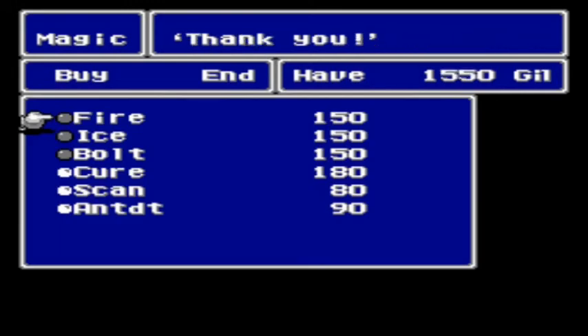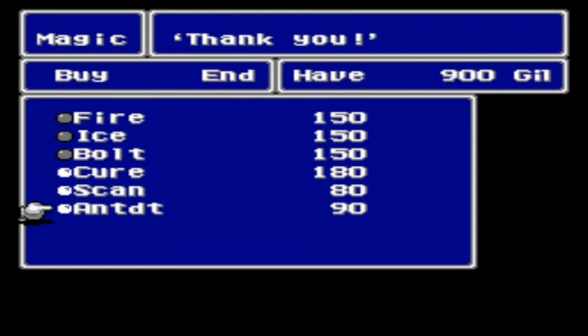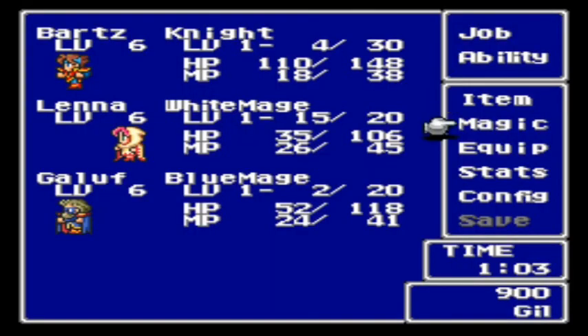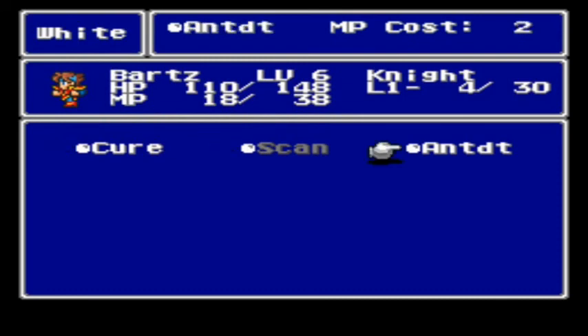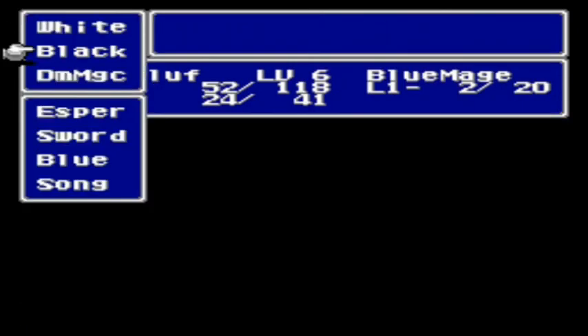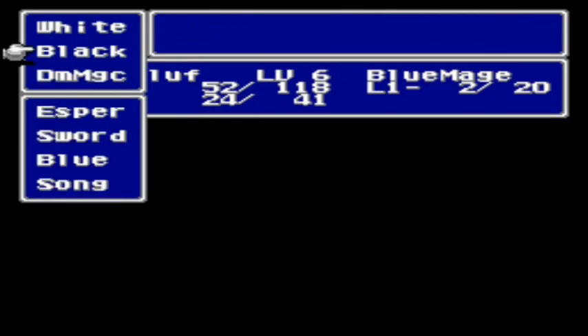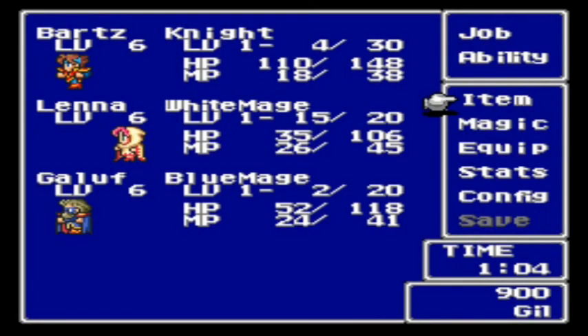So here we have our spells: Fire, Ice, and Bolt. Magic in this one comes in different levels, unlike the first and third game. You'll pretty much always be able to cast. There are only three level ones and three level twos. The red mage will actually have access to all level threes and all level twos. Anyways, I've talked long enough, I'm going to end it here. Thank you for watching, have a good day. Bye.